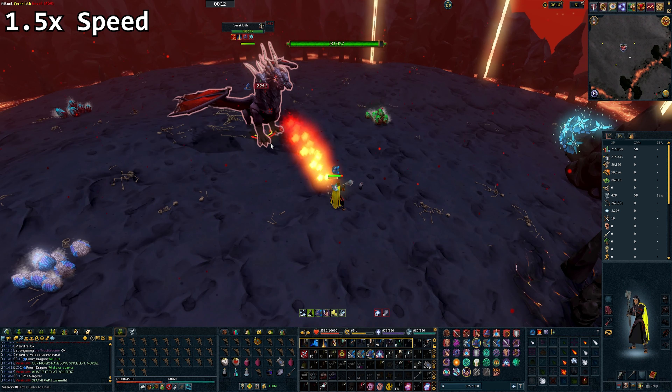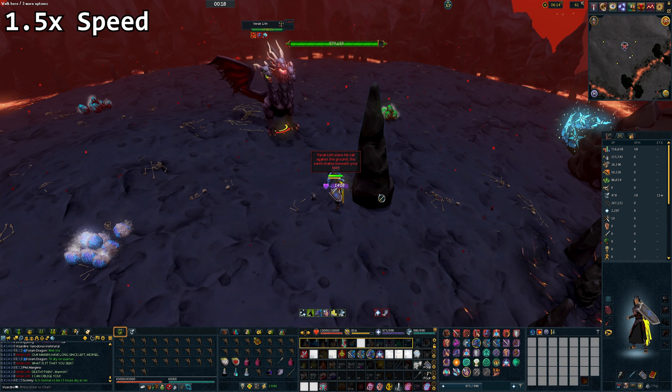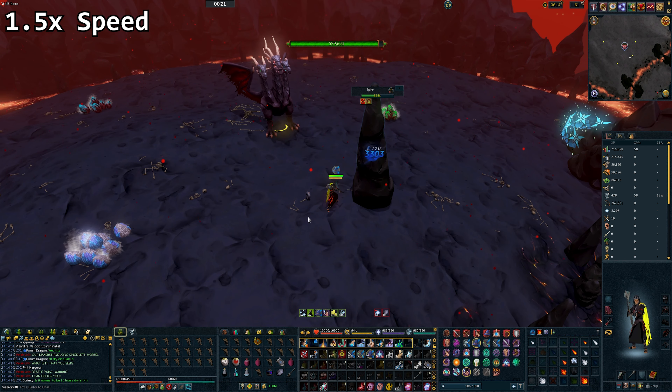The cape, the quiver, the ring of death, and the Zamorak book are just for extra stat boost. These can be filled with anything that you have available.